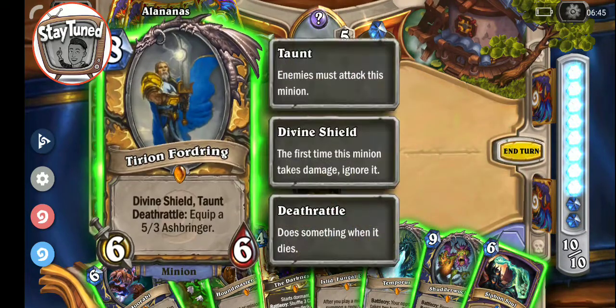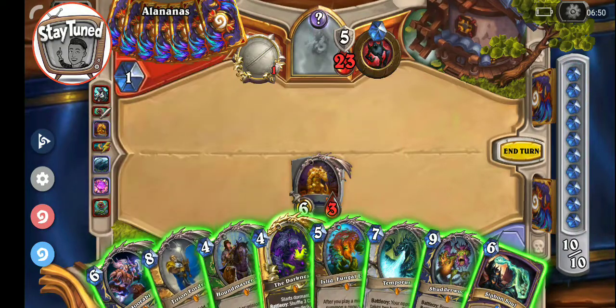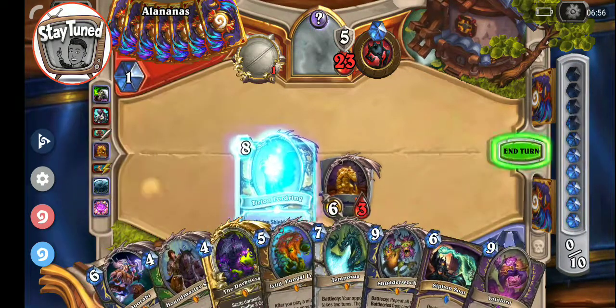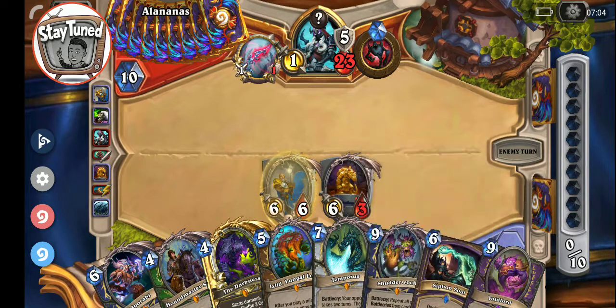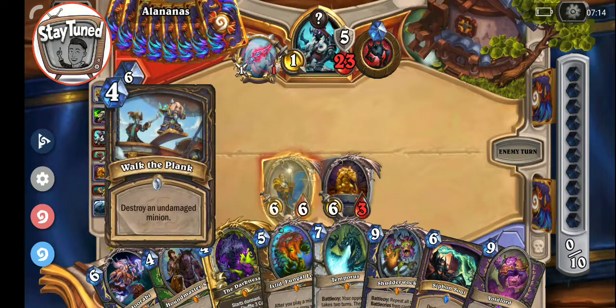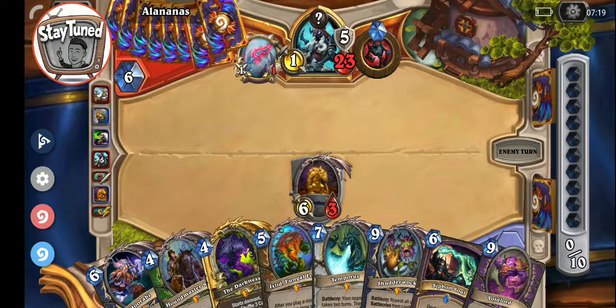I mean, that is one option. The other option is we could also just go with our Dirion. Let's draw and just go with our Dirion. If it does vanish, we will overdraw one card. Yeah, that's okay — we have a five-five weapon now.